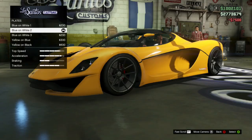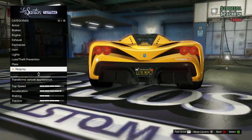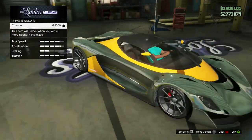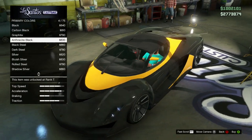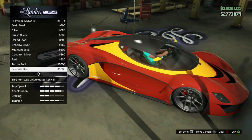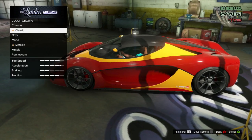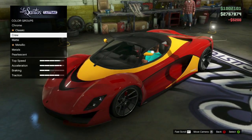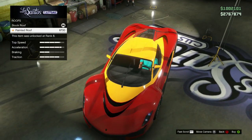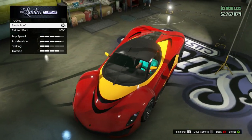First of all, new clothing items have been added to the clothes store. So if you guys like to customize and personalize your character, that's something you're most likely going to be interested in. It doesn't specifically say what they've added — maybe new t-shirts, maybe some new shoes. They've also added new tattoos, and tattoo parlors have been added, which is pretty cool. Four new hairstyles — two male, two female — have been added to the barbers and salons. Some new movie masks have been added as well. And two new tire smoke colors are available from Los Santos Customs in online: green and purple.